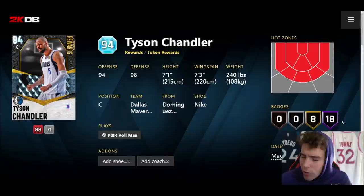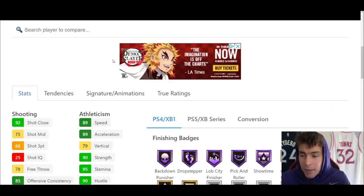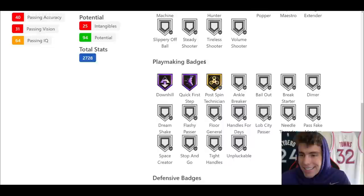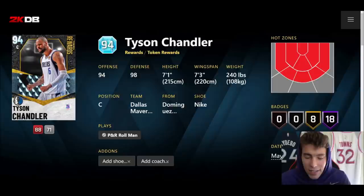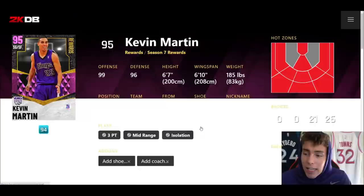Tyson Chandler as a diamond token reward — seven-foot-one, seven-three wingspan, only 26 total badges, and he can't even shoot. He might be the best diamond token reward, but I don't even know if I can say that. If you're looking for an inside center I guess, but he only has 26 total badges. There is absolutely no reason to get Tyson Chandler — the dude stinks.